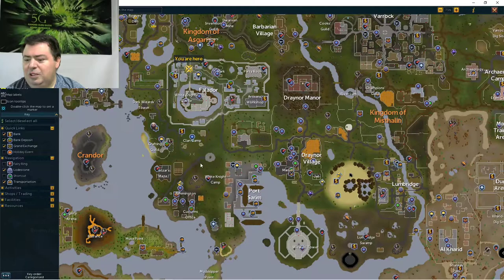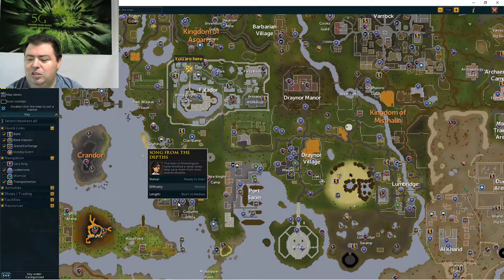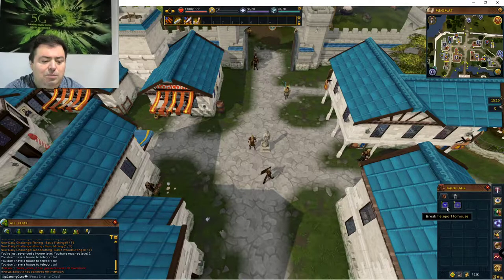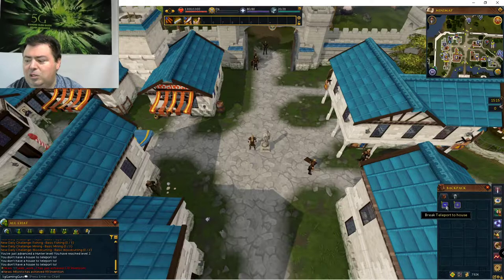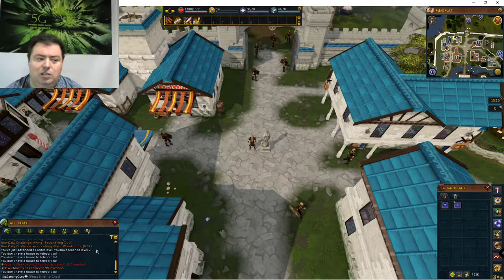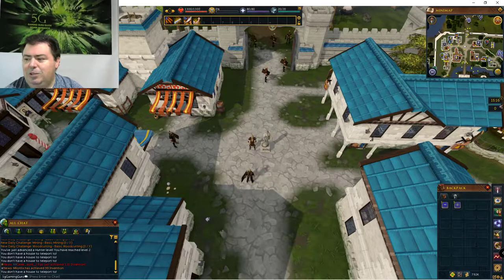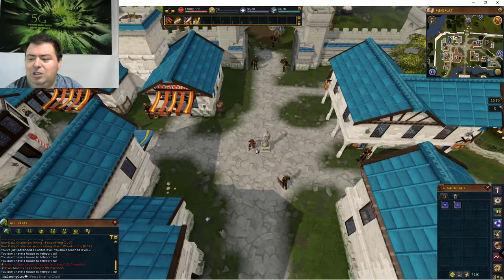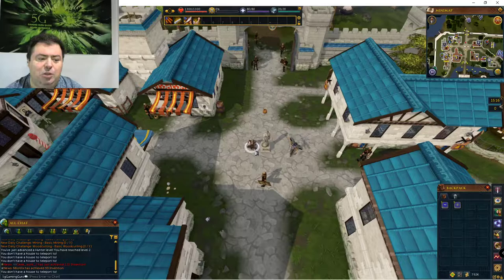One way to get to this area is there is a loadstone, which I've also shown you in the loadstone video. The Port Sarum loadstone is near Rimmington and the Clan Camp. Another way to get there is through a house teleport, but I did not do my construction skill yet — I'm doing the narrated tour first. So if you try to click on that, you don't have a house to teleport to. I've shown in previous videos where the real estate agents are to start that. To save time in this video instead of walking, I'm going to use the Port Sarum loadstone. If you want to know about the loadstone network, I have a previous video about that.